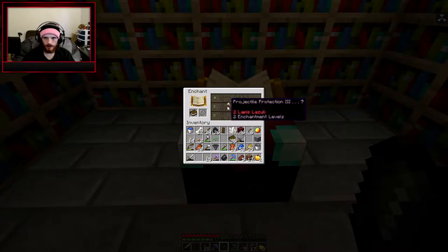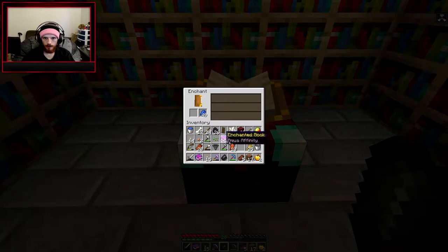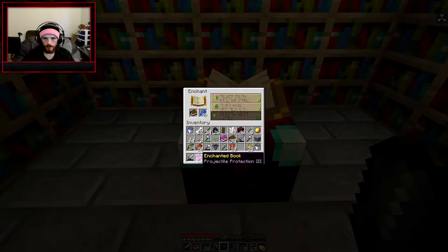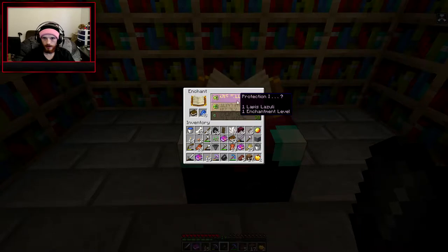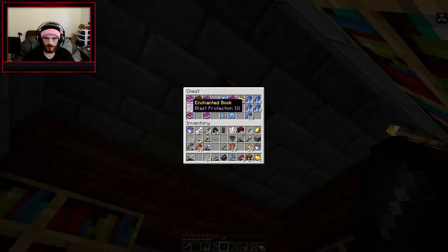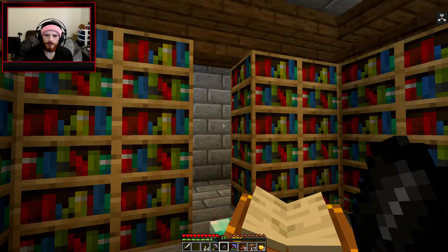We got Looting 3, projectile protection 3 — let's pull that. Let's pull another aqua affinity so we can make our helmet a little better. Let's add a piercing book. So that'll make a protection 3 book. We'll have to attach all those to our diamond armor and then our armor will be pretty lit.